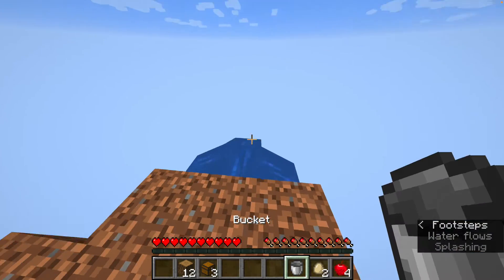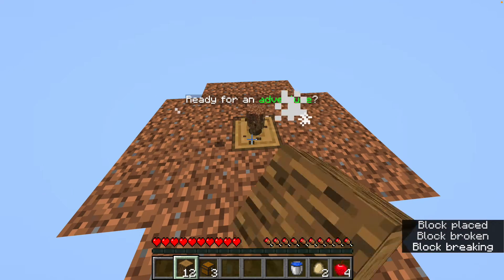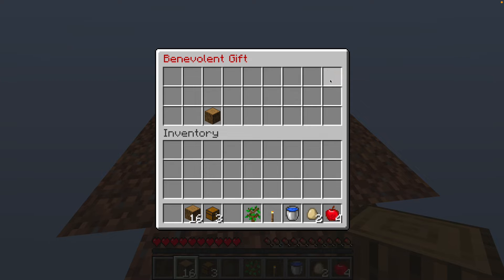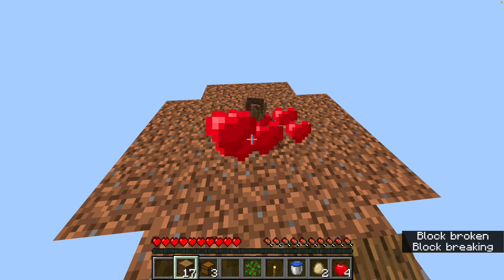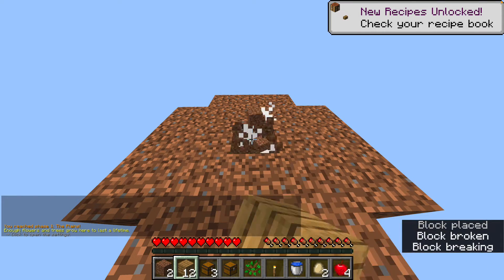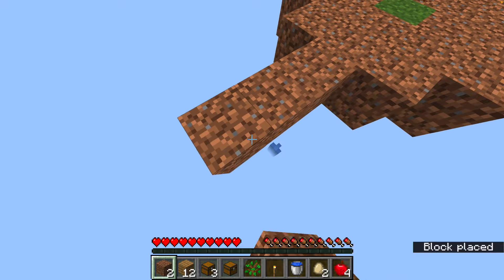I think there's a desert biome, so let's just get that ready for an adventure. We got some more wood, a tree, and a torch. Let's break that. Two, one, here we go — the plains biome. Now let's expand a bit so that we can have a tree farm.